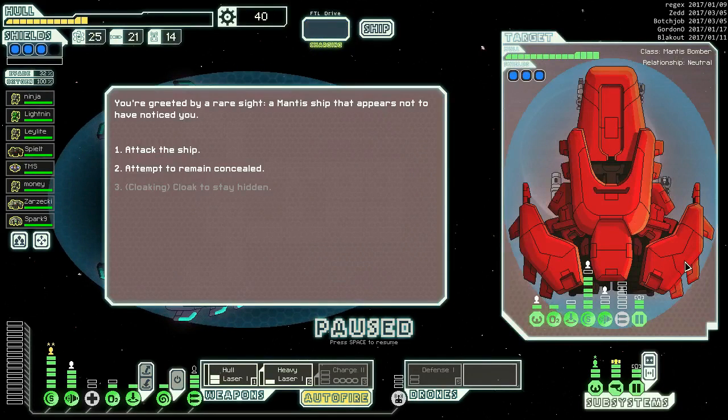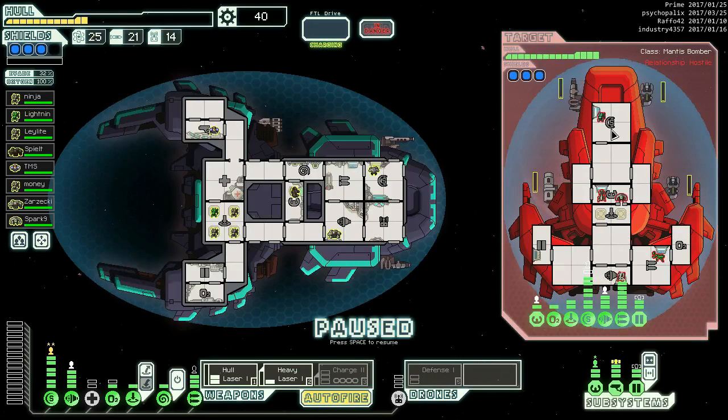Attack the ship - they're not scary in the least. They don't even have a mid-bay. We're going to mind control the guy down here and bring out our defense drone, as we always do.